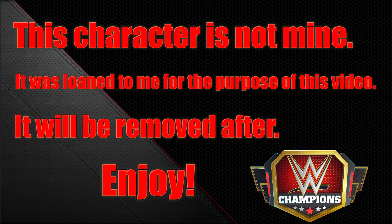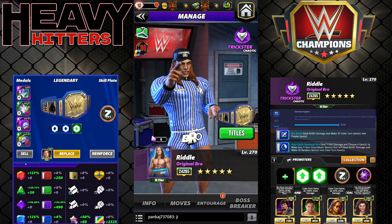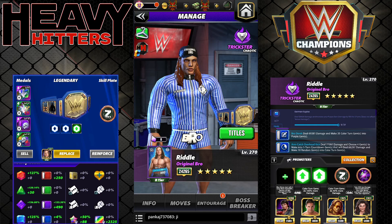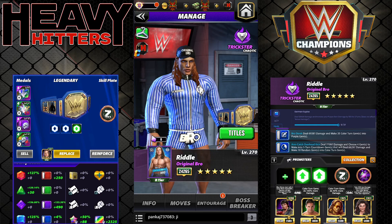Hey everyone, Merix here bringing you another video. This one is on Riddle Original Bro — he's the free card this month, a chaotic trickster, and he's actually extremely good. I really, really like him. I have four build sets for you, and then a fifth six-star build — he's five-star gold so I can't play it, but I think it would really rip.